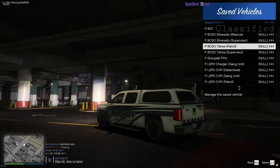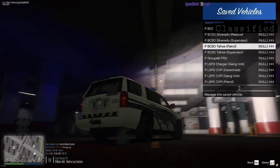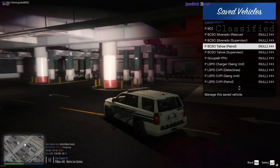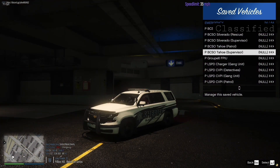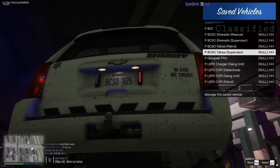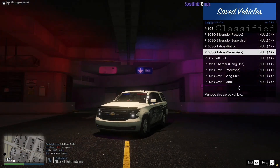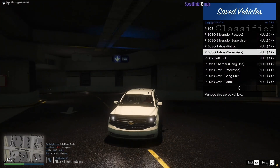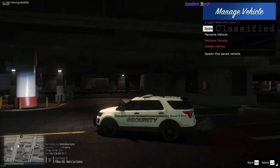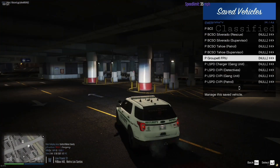Next we have the Tahoe Patrol Unit. It's also very nice. No front plate, but that's fine. Light bar up top. And then we've got the Supervisor Variant. They're quite dirty but I'm not gonna wash them. This is what it looks like — no takedowns on the light bar of course. This is just my Group 6 patrol car. When I do Group 6 I use this one. I just personally prefer the FPI.